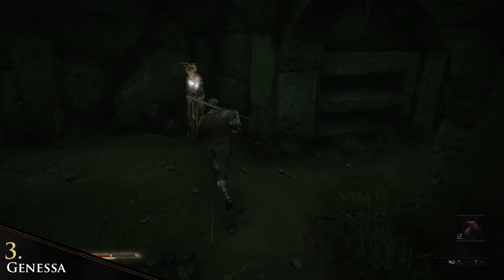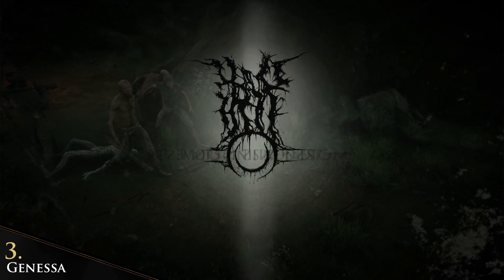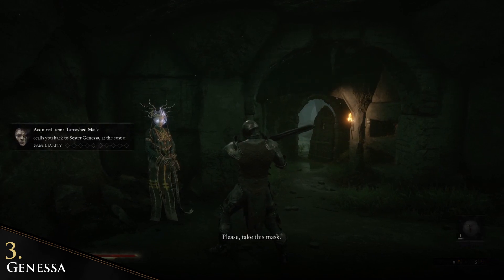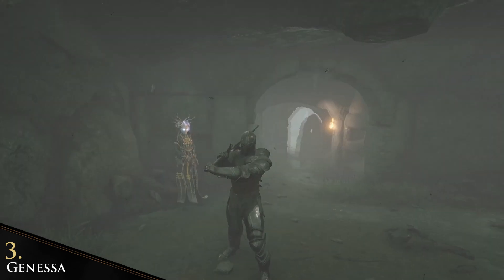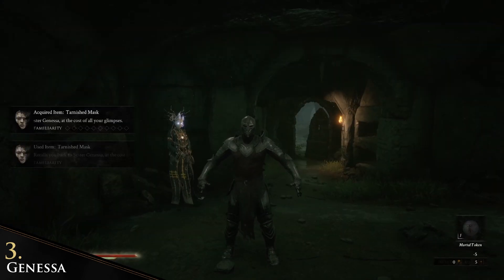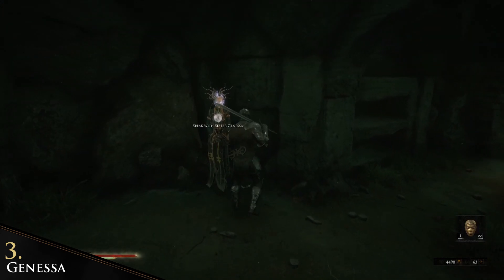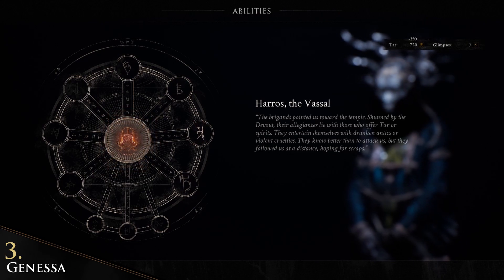Sister Janessa is not only really cool looking — she's also our save point in the game. If you get kicked out of your shell and die, you will get ported back to the last spot you spoke to Janessa, or to the point you entered a new area. When you die, she will give you the Tarnished Mask. With this mask you can port back to her, but you lose all your tar and glimpse. You can also skill your shell when you speak to her — first unlock the name of the shell, then you can see which abilities your shell has and what you need for them.